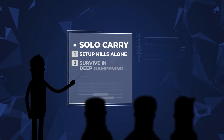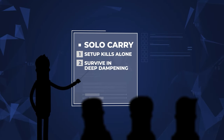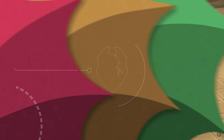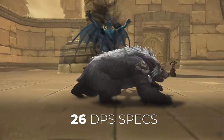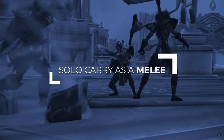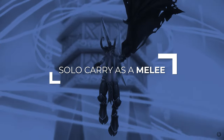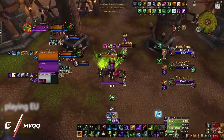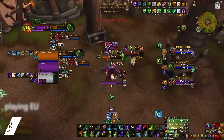So in order to solo carry as a DPS, we're aiming to find specs that can set up kills on their own while ideally being tanky enough to survive in deep dampening. Out of 26 possible DPS specs, we've narrowed our choices down considerably. Starting with melee DPS, there are two clear standouts — it shouldn't surprise you that Demon Hunter is our first pick, and is arguably the best solo carry class in the game with its current tuning.